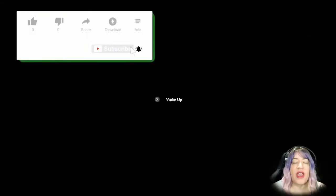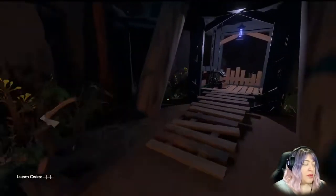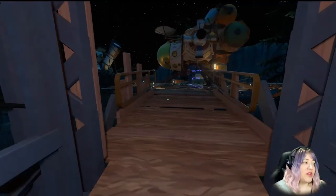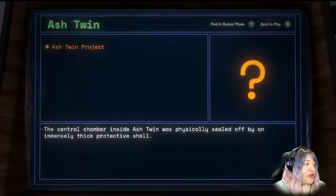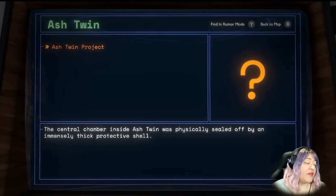Welcome back, we're playing some more Outer Wilds today and my plan is to go to Ash Twin. Let me show you my ship log — it's basically the only planet with no active entries. I think we've just died trying to land there. We've been hearing about Ash Twin since we started hearing about the Eye of the Universe, so we just have to go there and see what's up.